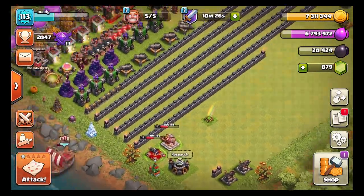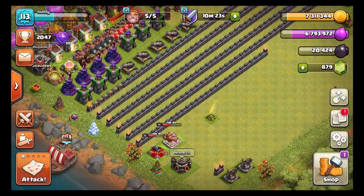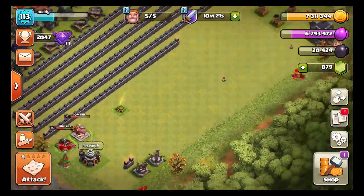We got 2,200 dark elixir, 300,000 to 380,000 elixir, and 400,000 gold — that's pretty good loot. My heroes are going to train up in about two or three minutes, everything should be done, but while we wait we have a few upgrades to do.